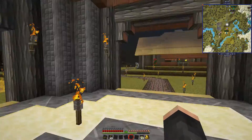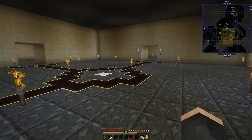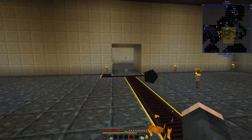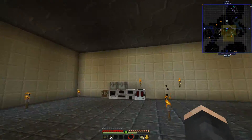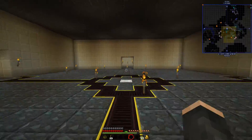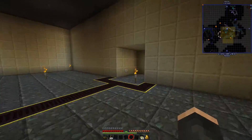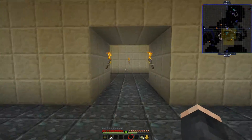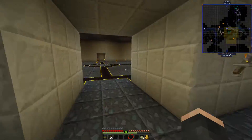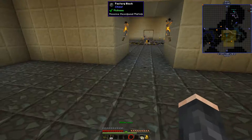One more thing to show: if we go downstairs, I have cleaned up down here. I've added factory blocks, skystone blocks, and polished diorite to make everything look a bit nicer. I've got individual rooms that'll be for Thermal Expansion machines — haven't done that side yet but we'll get there eventually. Over here I'll put the resonator and utility stuff, and this room in particular has the crafting station.